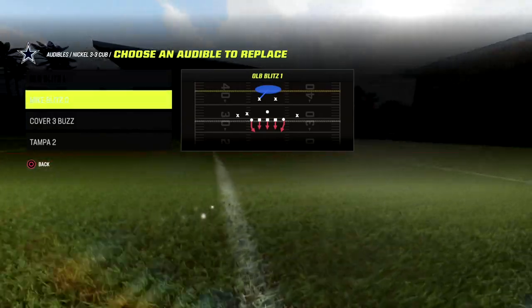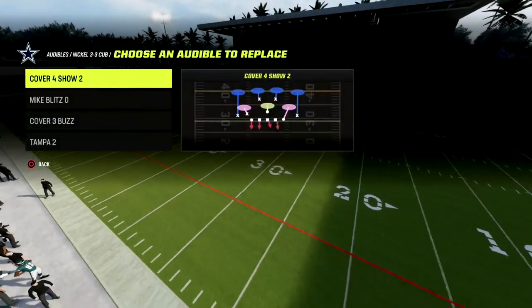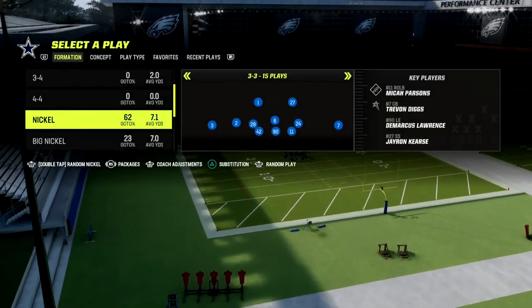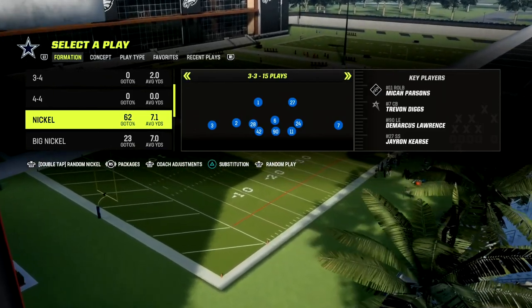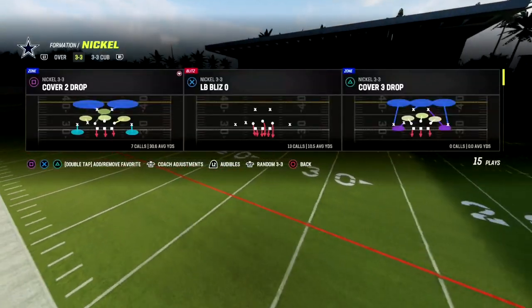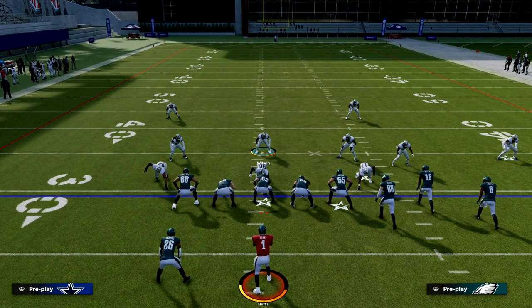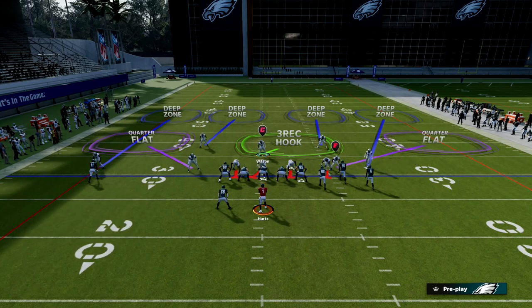In our nickel 3-3 cub, we're going to put cover 4 show 2 as our audible — that's the play we're going to focus on. We're coming out in the nickel 3-3 because you're not only going to get better personnel on the field — you can sub in safeties at linebacker — but you're also going to get significantly better adjustments for your defense. You're always going to be usering the middle linebacker, and I'm going to wiggle him just a few steps so there's no tell on what coverage we're really in.